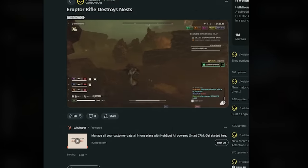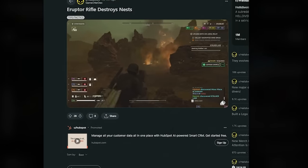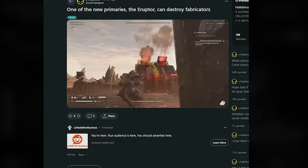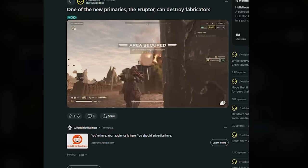Quick PSA for the Eruptor rifle: if you're not using it, it destroys bug nests — it's really freaking good. If you're running Automaton missions, the Eruptor can also destroy Fabricators.